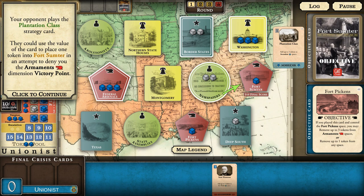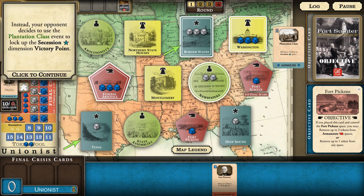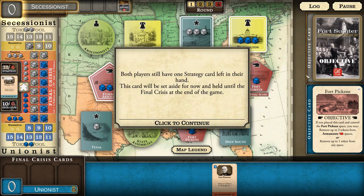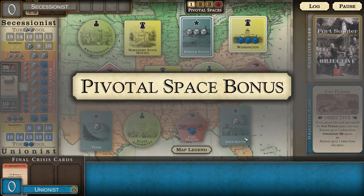The opponent could use a card value to place one token into Fort Sumter to deny the armaments dimension, but since we control the pivotal space we could move a token to reestablish control. Instead the opponent played Plantation Class event to lock up the secession dimension victory point. Removing two or more tokens from the Secessionist crisis track has breached their escalation zone, giving them two bonus tokens in their pool. Both players still have one strategy card left that will be held for the final crisis.